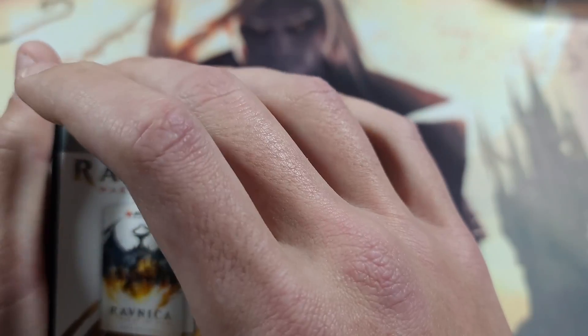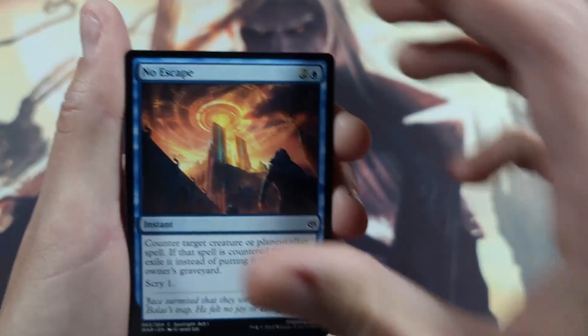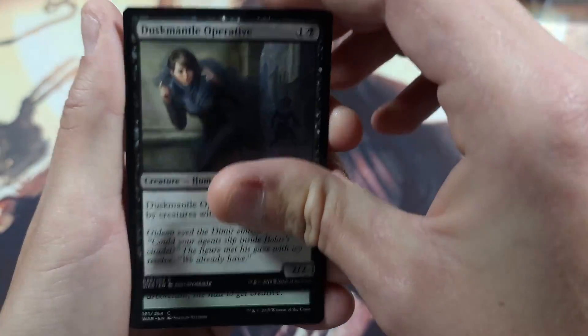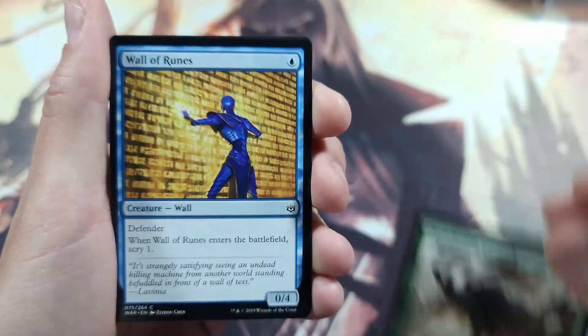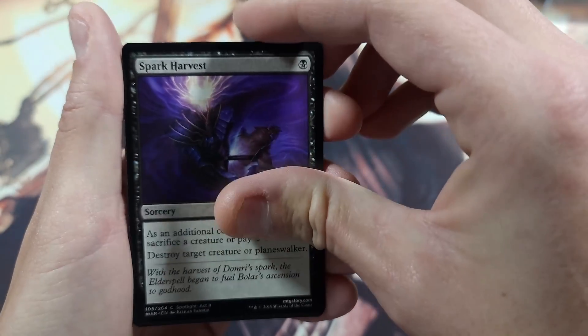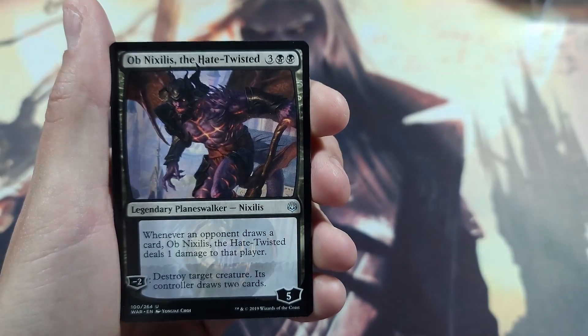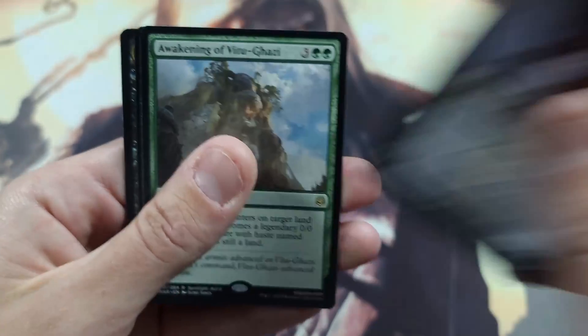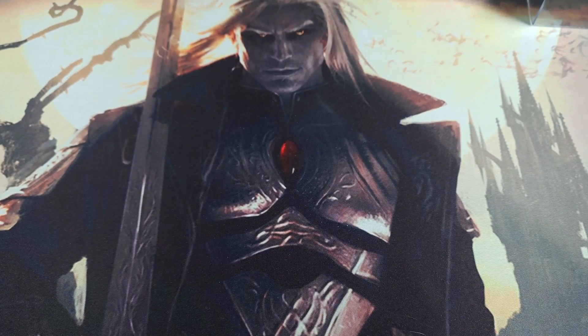Now for War of the Spark — for those that don't know, a planeswalker comes in every pack. There are a couple of really good ones: Nicol Bolas the Dragon-God, and Liliana Dreadhorde General is the one we'd be looking for. Gideon, not so much — I'm not a big Gideon fan. We have Ob Nixilis the Hate-Twisted, and for our rare, Awakening of Vitu-Ghazi with a really wicked-looking Swamp, but not quite what we were looking for. We'll go ahead and sleeve up the Awakening of Vitu-Ghazi.